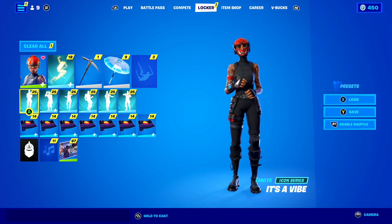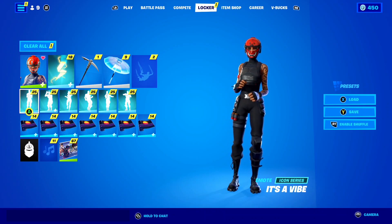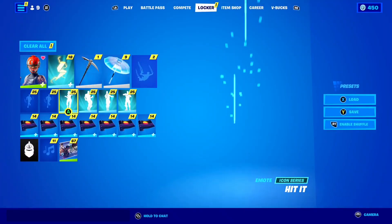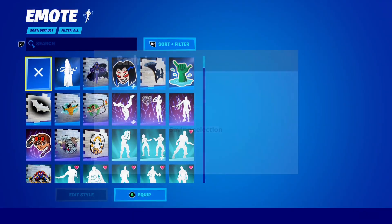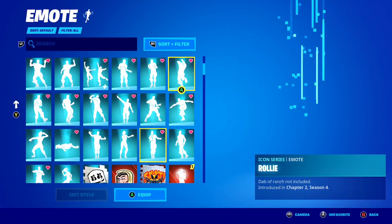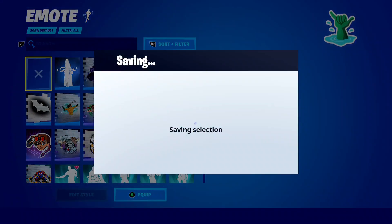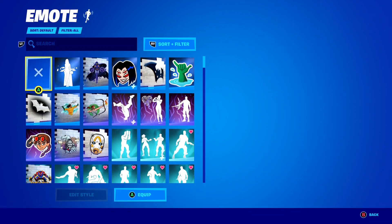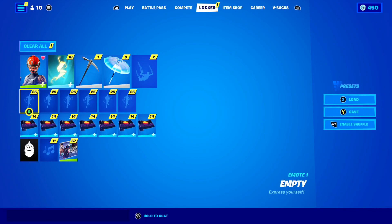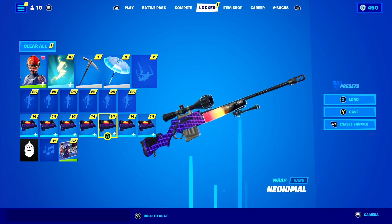After that, the next thing you need to do is make sure every single emote here is turned off, so just the default emote appears on your selection wheel. I'm so sad about this because I do personally love my icon series emotes here in the game, so goodbye to all my icon emotes for the duration of this glitch. Just hit that X on each slot and go ahead and make sure all your emote slots are empty, just like this.